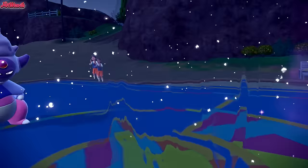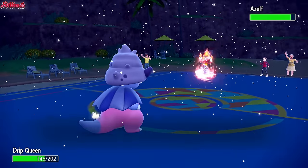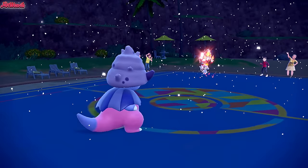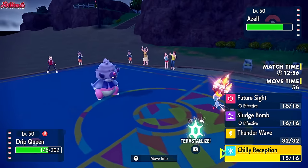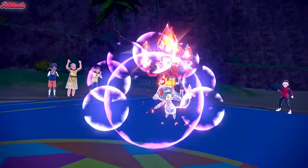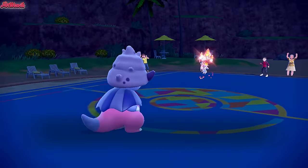They go for a Mystical Power, which boosts their Special Attack. We do have Volcanion in the back with Steam Eruption, so I'm not too worried. I want to go for a Thunder Wave. They go for a Psyshock - that's going to sting. It takes us out, in fact. So they have dual Psychic coverage, that's awesome.